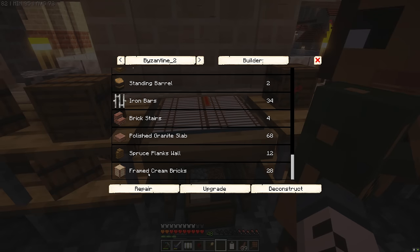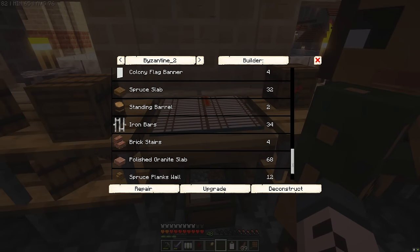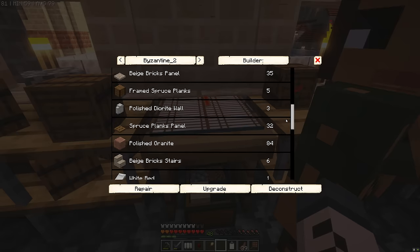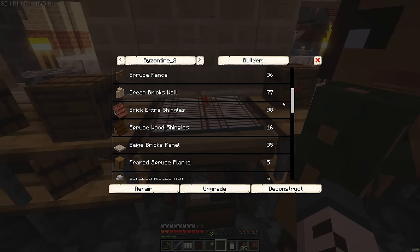Let's see what it takes to build this bad boy up to level three. Pretty cool — framed cream bricks, not too bad. Brick stairs, polished granite slabs, iron bars — and this is basically the reason why we're not using iron to make swords and tools, because we need these bars and they're not cheap. Some polished diorite, a bed, beige bricks and some shingles. But this is all very manageable, so I reckon what we're going to do is see if we can get this warehouse to level three.